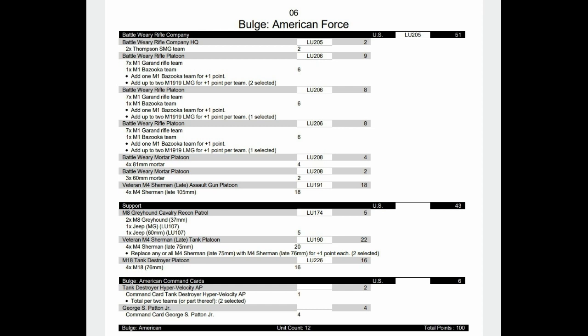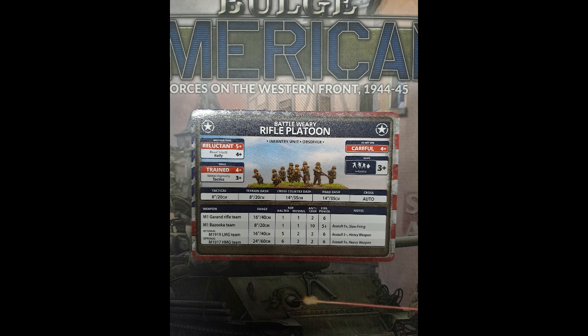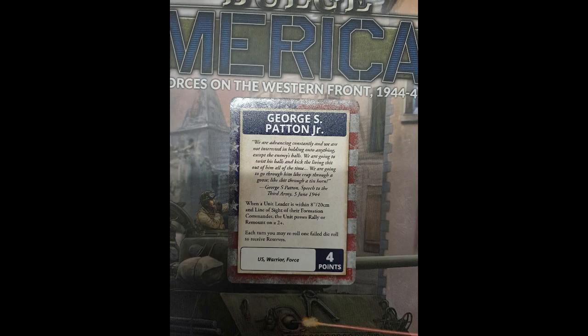Command cards can make the Battle Weary Rifle Platoon better, worse, or tweak them slightly - even making them French. I think that's where this book really comes alive, in the command cards. The Battle Weary Rifle Platoon stats are the same as the armored ones; the only difference is these guys are going to be on foot unless you give them soft-skin transport. They can only have up to two bazookas, and they can have an LMG and a heavy machine gun. George S. Patton Jr. for four points is a brilliant card - it really helps with the battle weariness and is very useful with armored units as well. It doesn't work with the Third Armored Division card, as it needs a different commander in a different division.